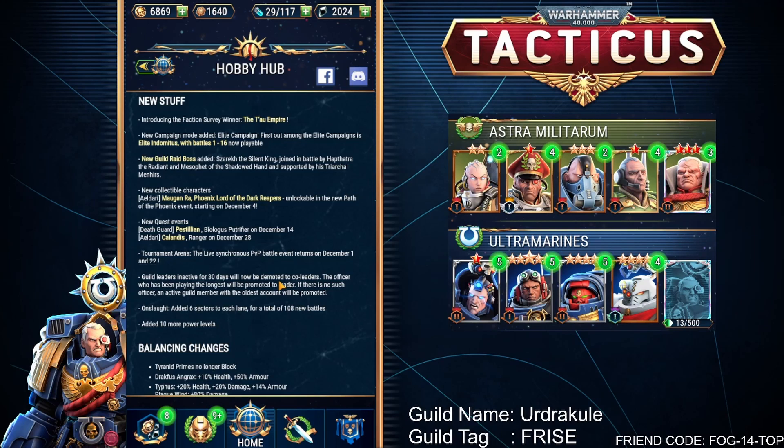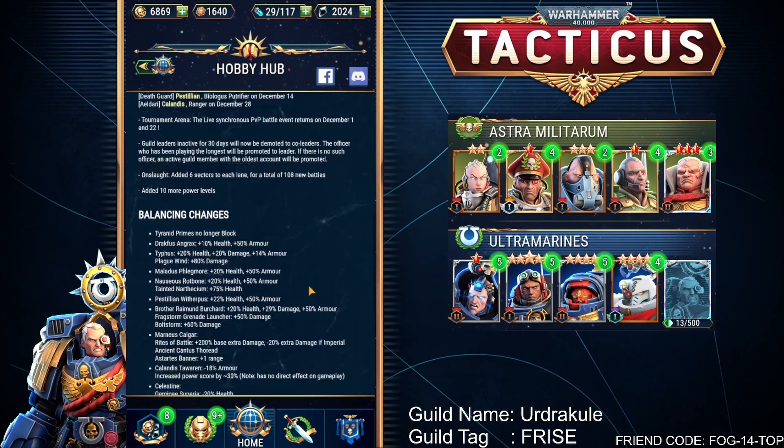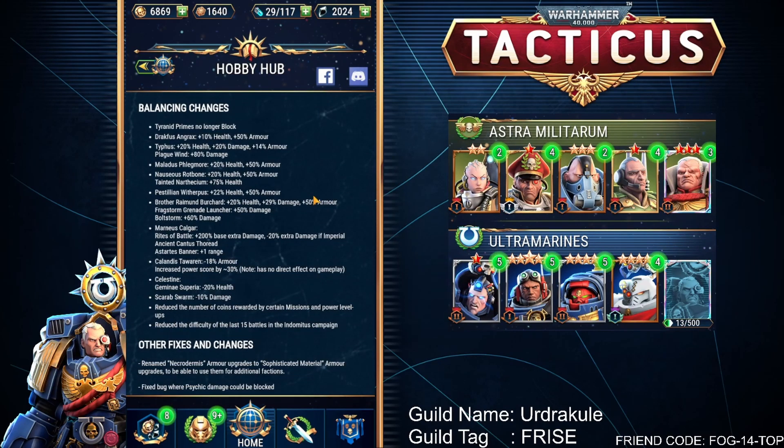Finally, the tournament arenas are back. We've got two again this month — one on the 1st of December and one on the 22nd. We then have some quality of life updates: guild leaders who are inactive for 30 days will now be demoted, and the officer who's been playing the longest will be promoted to leader. The onslaught missions have had six sectors added to each lane, for a total of 108 new battles for anyone who has maxed those out.